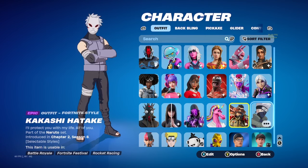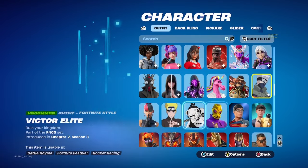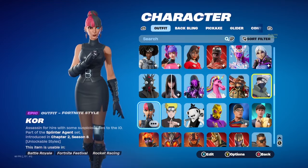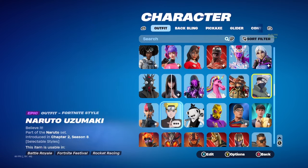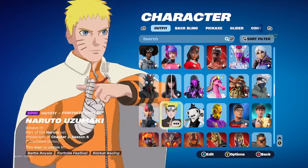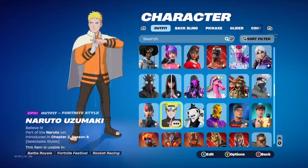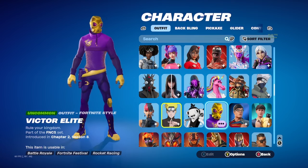Kakashi — hot take, I don't know why I bought it. Core — I used this for Week 1 FNCS. What is this Naruto style and why did I buy it? Toon Fish. Victor Elite — Chapter 2 Season 8 FNCS skin. I honestly — wait, that was Bugha's.